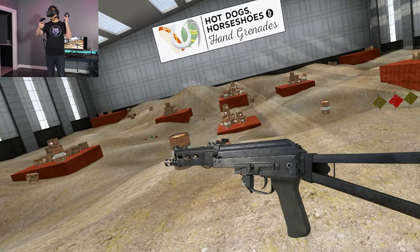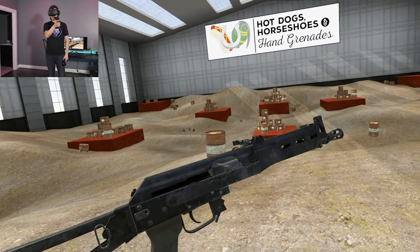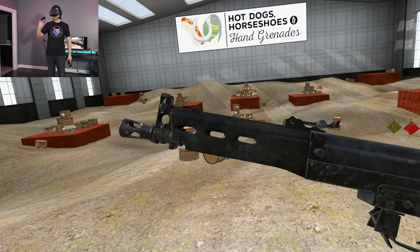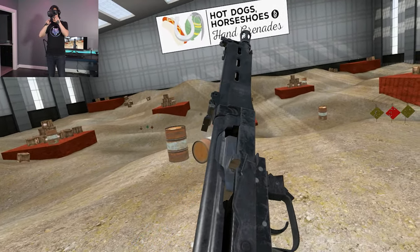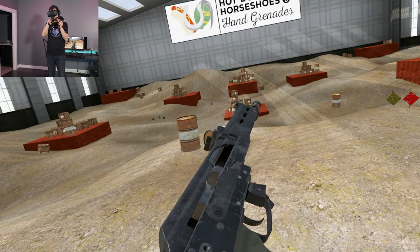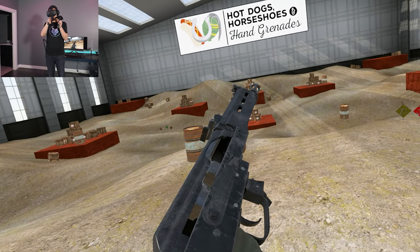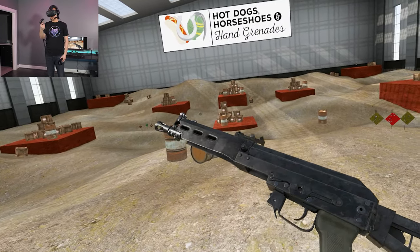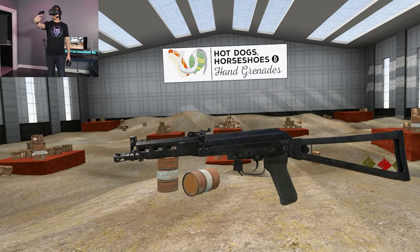One of the ways this differs from the AKs is that it is not gas operated — this is blowback operated. It has no gas system, no tube, no piston up there. The barrel really is just a tube, and while you can see that if we pull the bolt back it has this tube and what looks like a piston, it is really just serving as a guide rod. So blowback operated, very simple, contributing to its rate of fire, which is relatively slow compared to a lot of similar things.